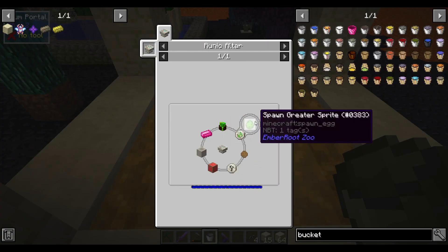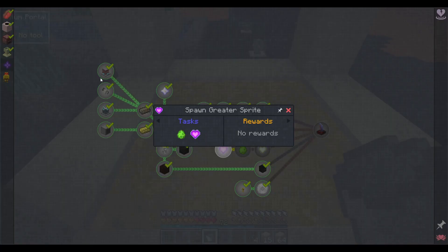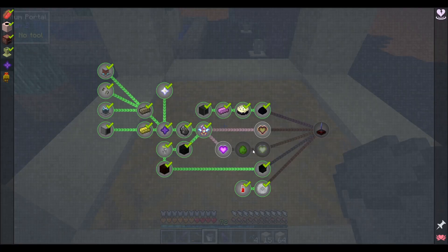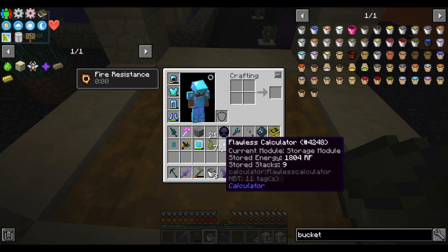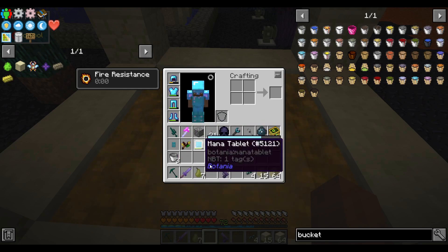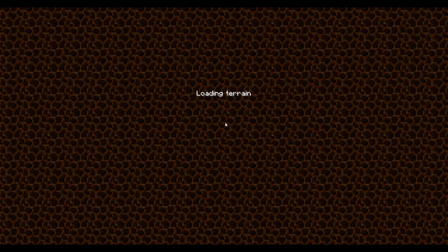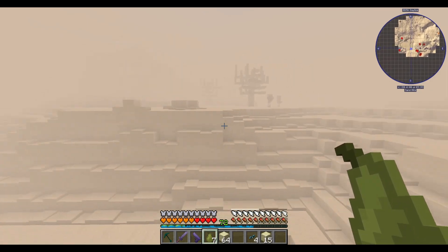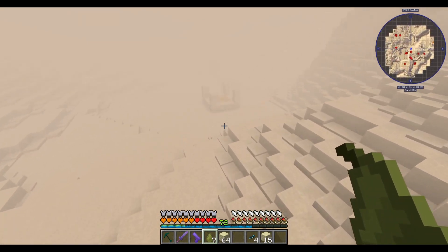I need a dirty coin to make the spawn greater sprite — that's disgusting. We also need a dirty bone block, and then I assume we just kill the greater sprite. For one quest we need a feral heart, which I assume comes from killing one of the pharaohs. I have food, a weapon, both ranged and melee, and building blocks — this should be fine. Let's go; this place is foggy.